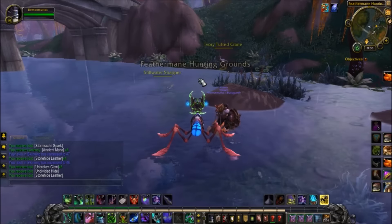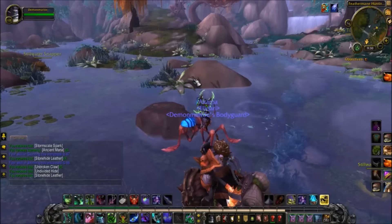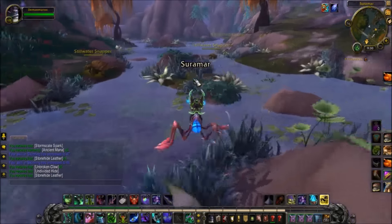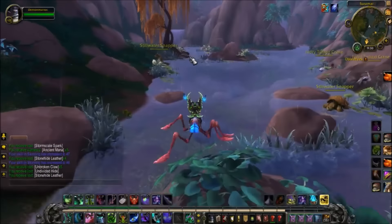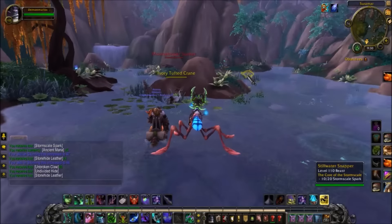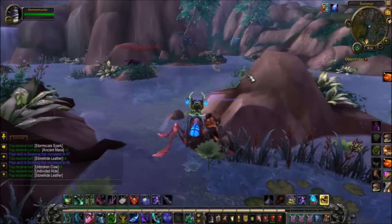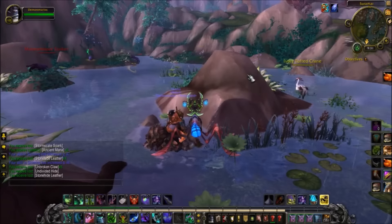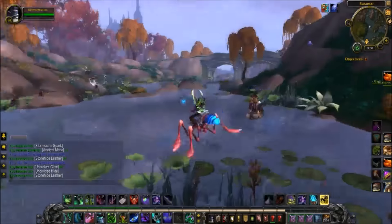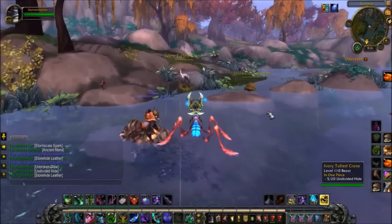You do have to complete a large part of the quests in Suramar to unlock the mana-skinning ability, but if you're doing everything when you hit 110 you're going to unlock it fairly quickly. After you've gotten it, this is my all-time favorite place to skin because I still need lots of mana — that little mini-game can cost as high as 2,000 mana once you've unlocked all the mana nodes. That's a lot of mana, and you get both types of leathers here.